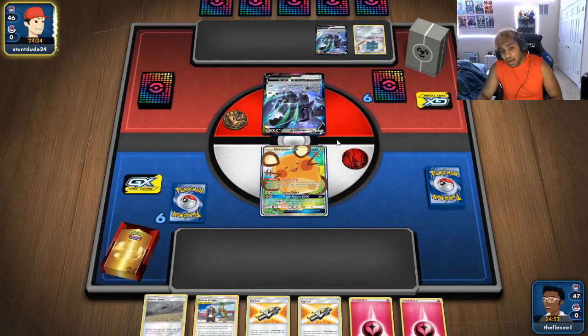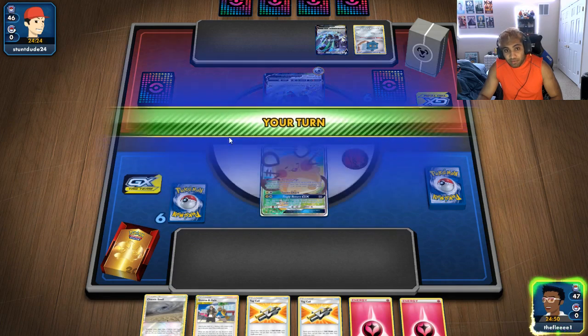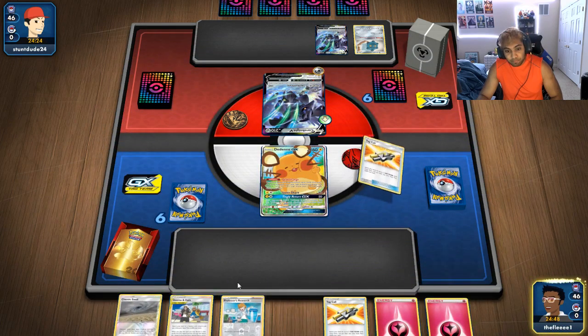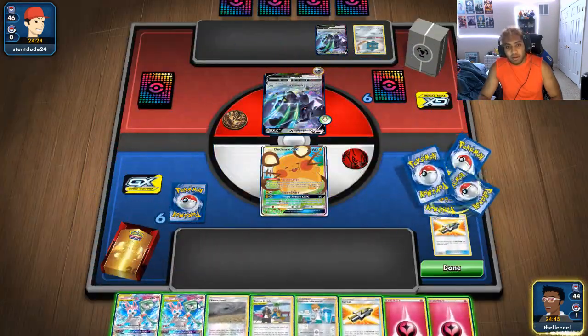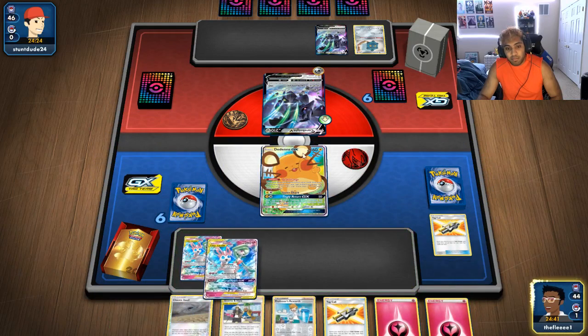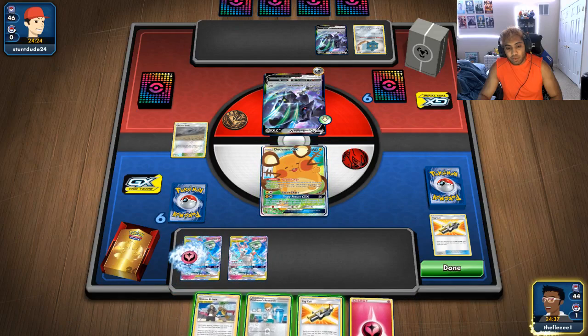It's Corviknight — this might be a pretty rough matchup. I think Corviknight is definitely going to be a tough one. In the games I recorded previously I had beaten Eternatus, Pikarom, Dragapult, and a Single Strike Urshifu, so I think Corviknight is definitely going to be an L here for our team.